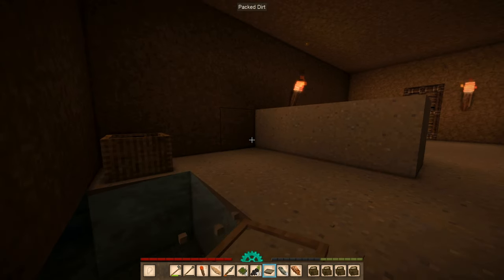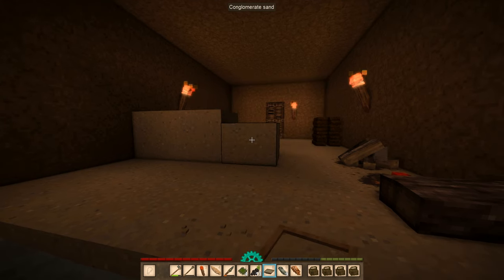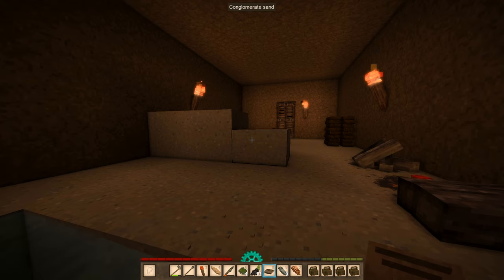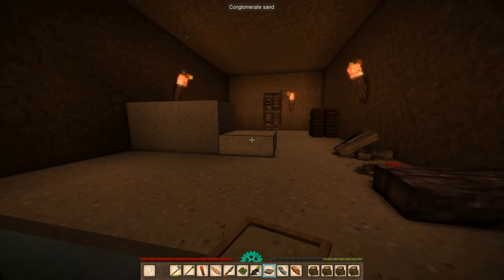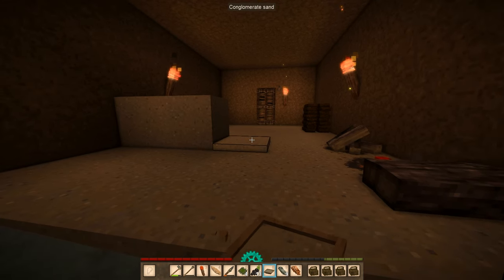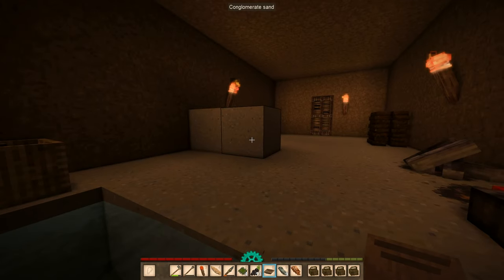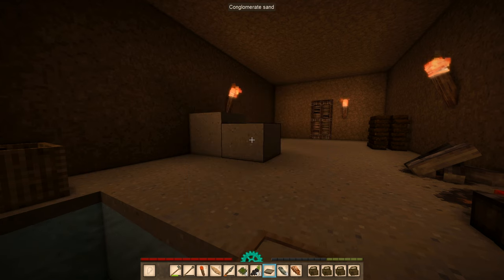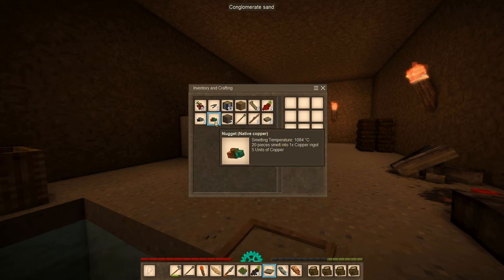Now if I can find some tin, that would be a lot better because then I can tech straight to bronze tools. I really don't want to be stuck in copper for very long. I remember in the last playthrough it was like a single play session and I already had a copper pickaxe - everyone's like 'oh you gotta slow down, take your time.' I don't really want to do that. I want the good stuff right away so I can focus on exploration later on. We're 10% of the way there.